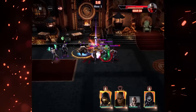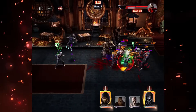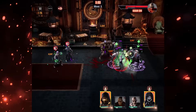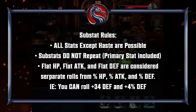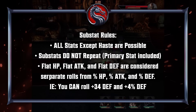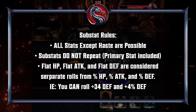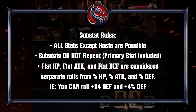Substats are fairly straightforward as well. Which ones you get are completely random, and the amount you get as well as the amount they increase when they upgrade are also random within set limits. Every stat in the game can appear as a substat except haste, and substats cannot repeat — which also includes the primary stat, meaning you will not get critical chance as a substat on a weapon that has critical chance as its primary.